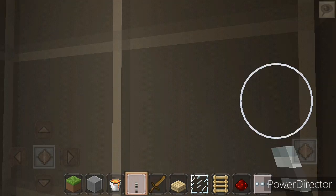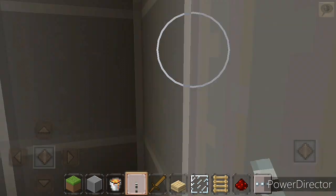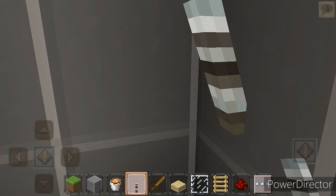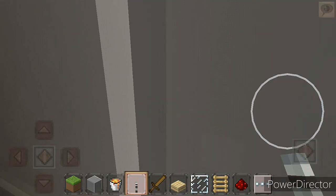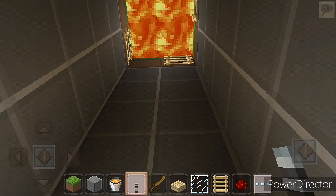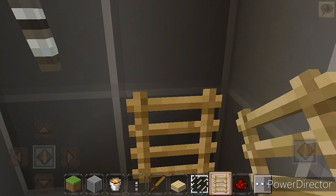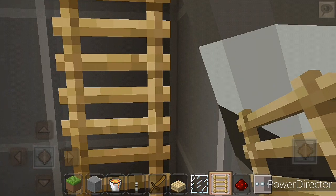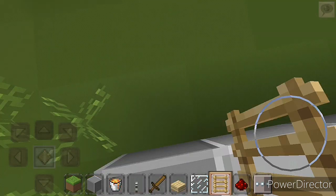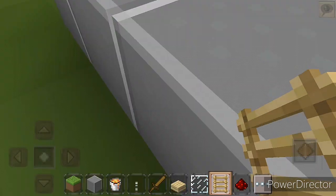Now add a torch here. Yeah, now your secret house is ready. For going up, you can take any ladder. I am taking this ladder and just putting it like this. Yeah, now you can go from here up. This is one of my secret houses — it's my favorite.